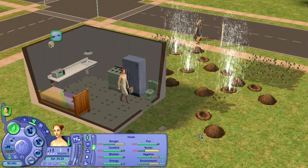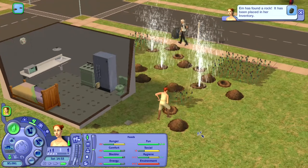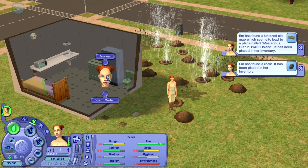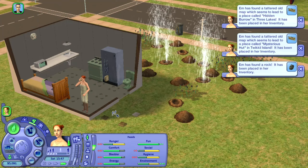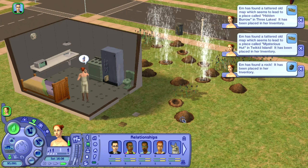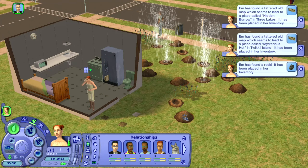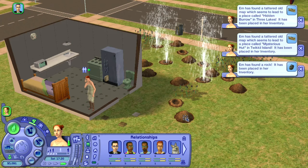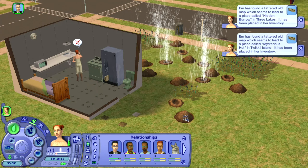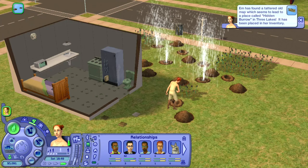Inside all is peace and quiet and outside is just one big dug-up chaos. She is still making money just by digging up stuff from the garden. She has found two maps and a rock — the two maps are 400 simoleons each, so we have at least 800 and something simoleons by now.